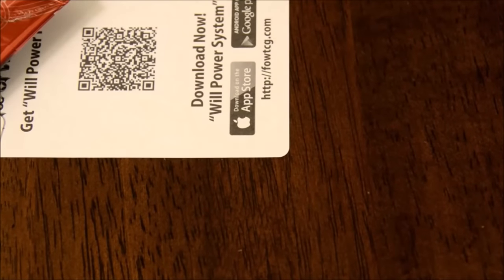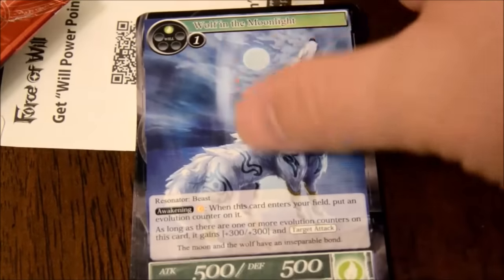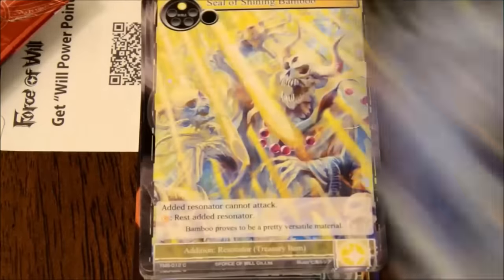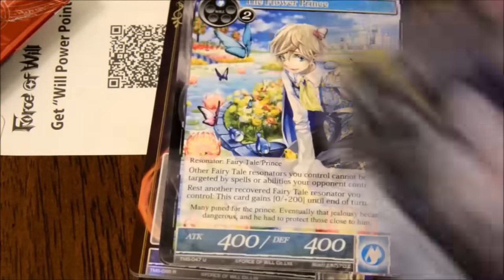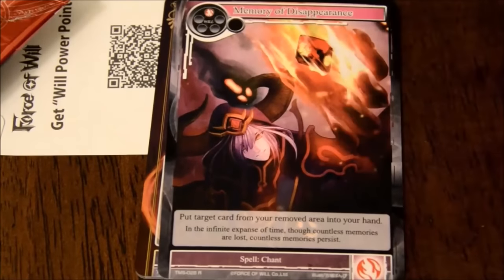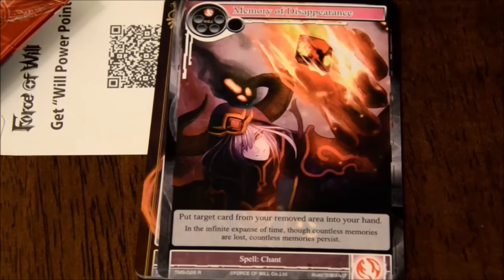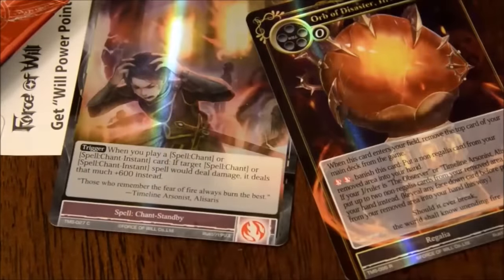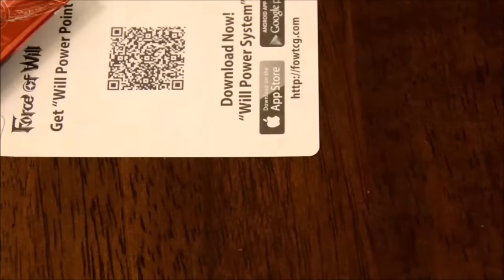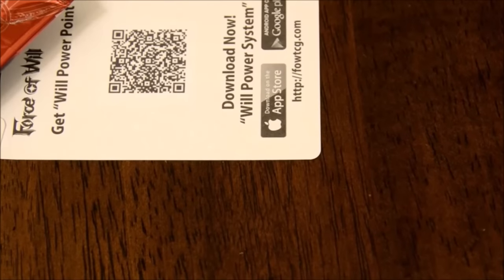Last pack, peeps - see if we can end on a high note. Memory of Disappearance, Soraya - put target card from your removed area into your hand. That's new. Just another repeat. Nothing exciting. But oh well - there was some exciting things, just not there at the end. That last row of the last 12 packs were not great.